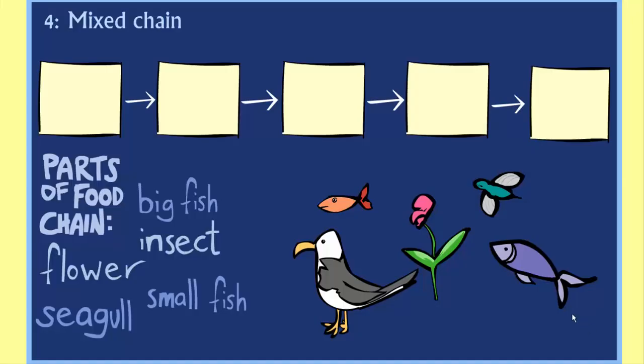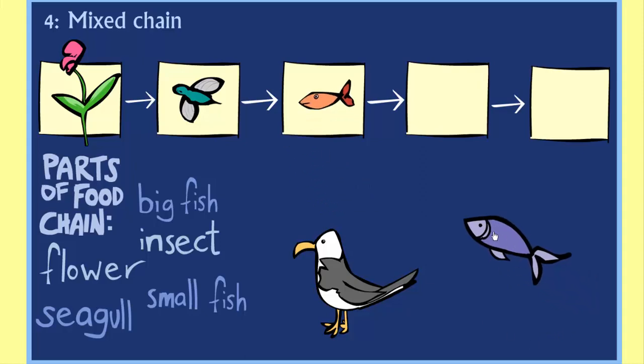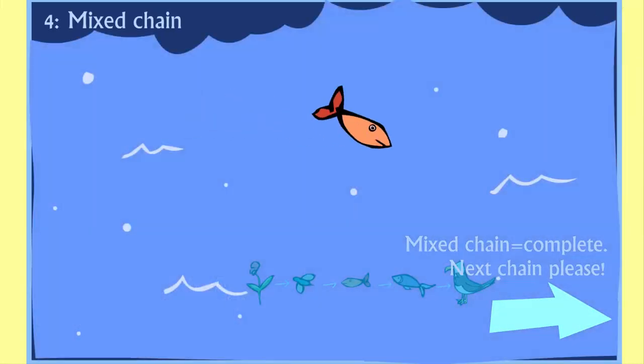Number four: Mixed chain. Plant, Insect, Small fish, Big fish, Seagull. Mixed chain complete. Next chain, please.